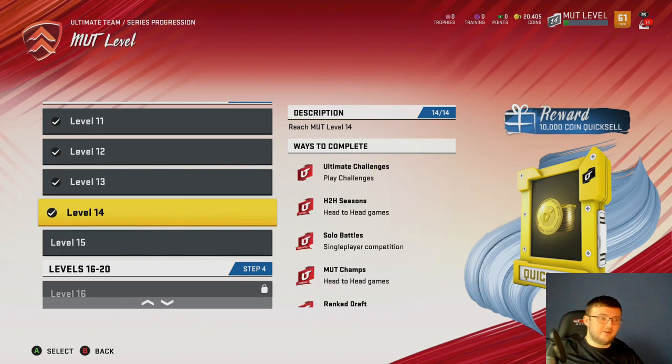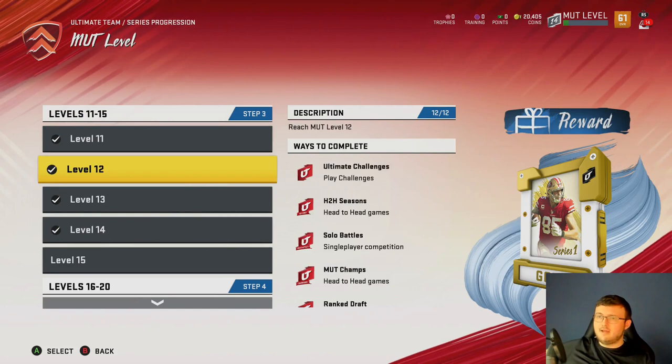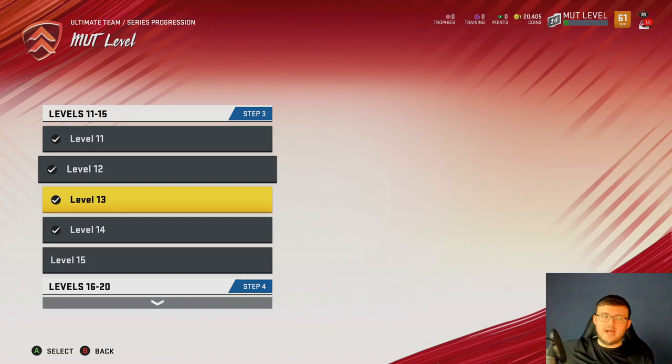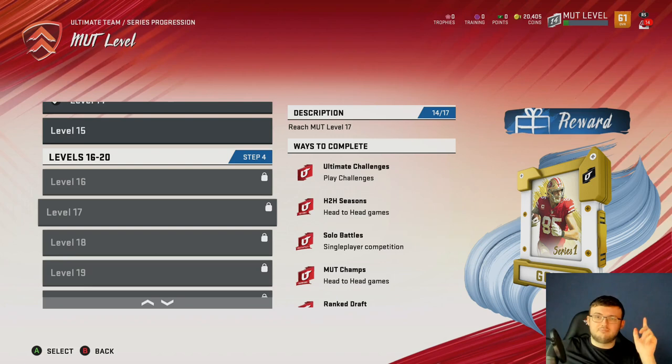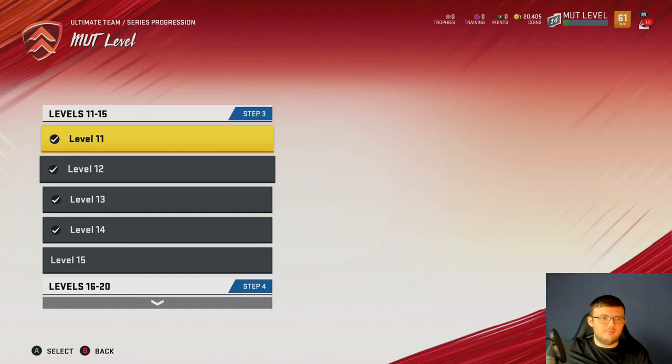So you get a guaranteed 20k right there. As you level up, you get a gold player pack and then another gold player pack. Going even further, you get another gold player pack — so you get three gold player packs total, two 10k quick sells, and also a smaller quick sell.